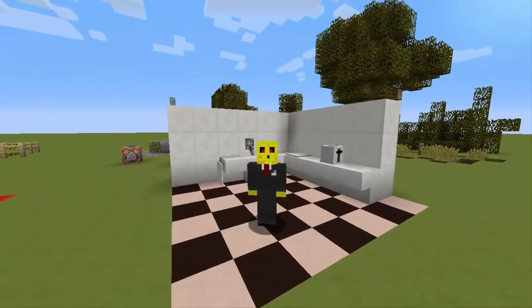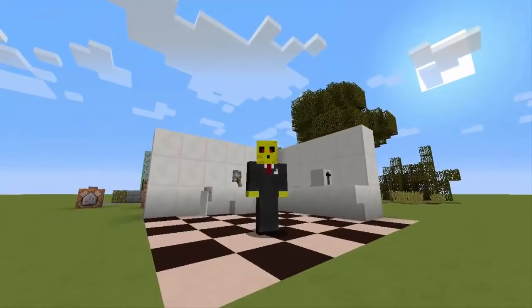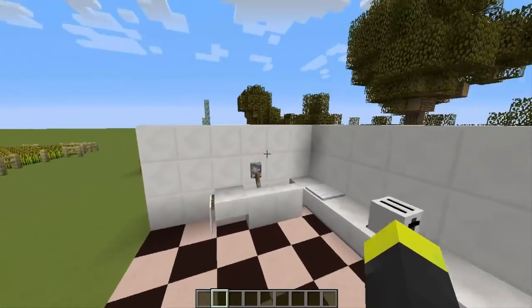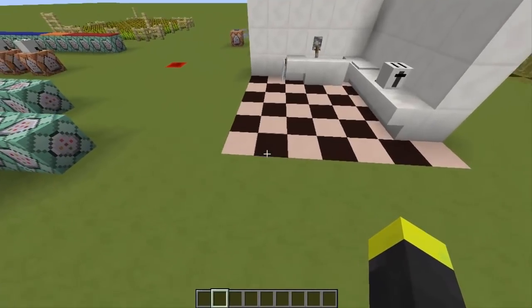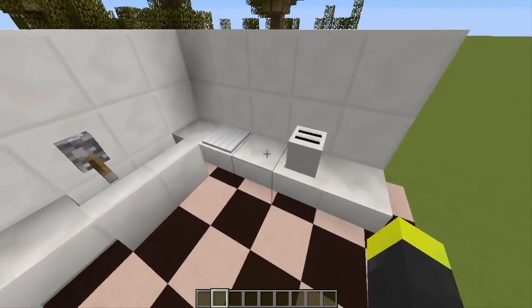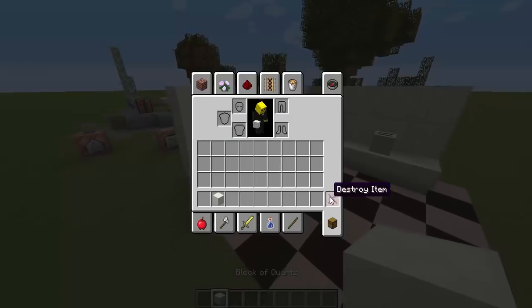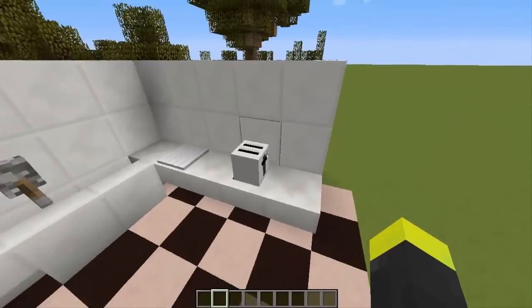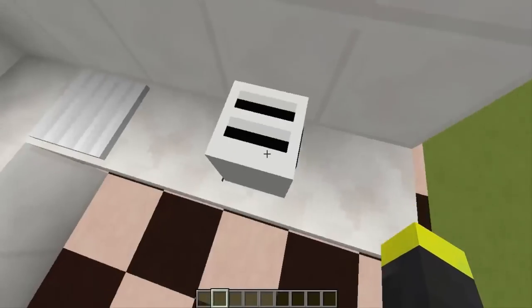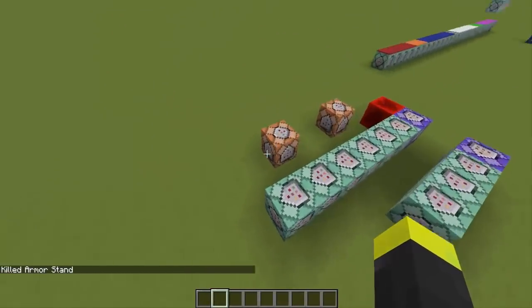Hey guys, I'm back with a new how-to-make video. Today I'm gonna show you how to make a working toaster. As you can see, I've already built a kitchen — there's a little sink, nothing too special because it's made out of blocks. I didn't use any command blocks. But here you can see a toaster. Now let me get rid of it — I'm gonna summon it.